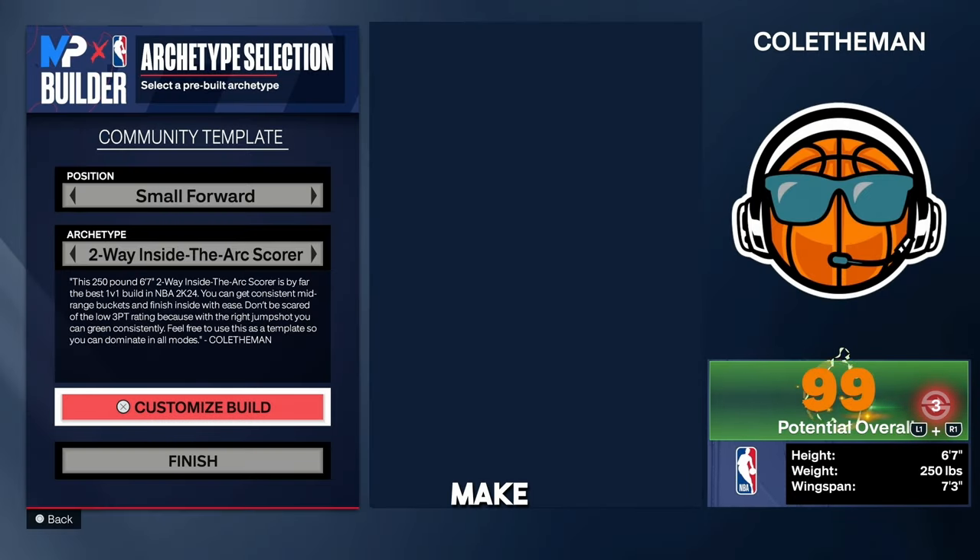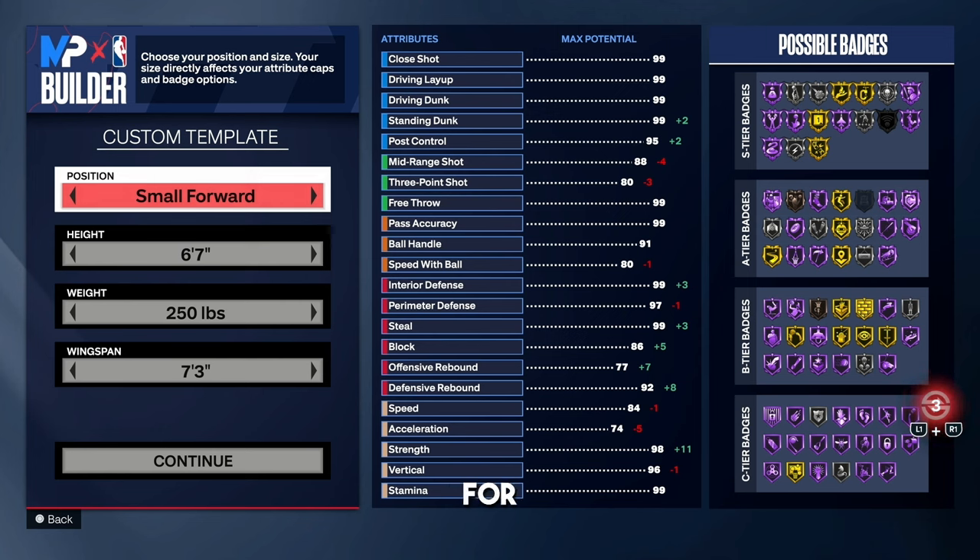This next build is absolutely fire, and to make it easy — it's already in the game. Go to the MyPlayer Builder, the community template side, go to small forward, and you'll see my name at the top right: Cole the Man. The build name is a Two-Way Inside-the-Arc Scorer. This build is mainly for 1v1, but use it as a template and change anything you want. It is a beast defensively, but great offensively as well.